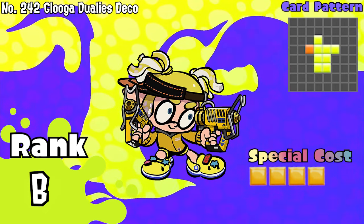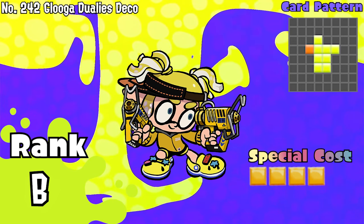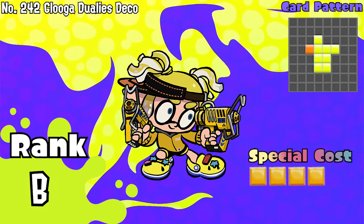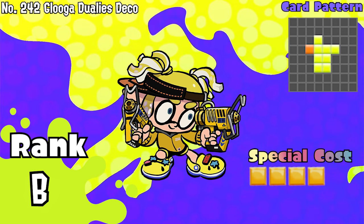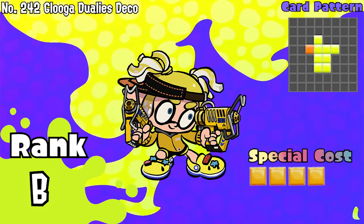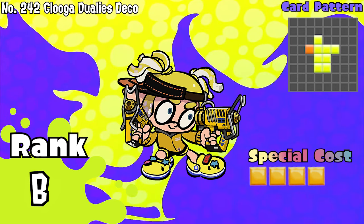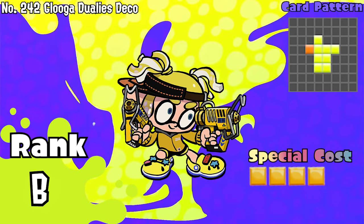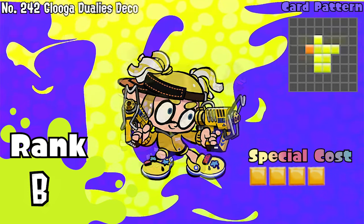Number 242, Galagas Duelies Deco. Like the Nautilus and its merit cousin, it's once again rarer to have in the meta, but it's best to form it through like a Sloshing Machine, as long as you know where to place it around corner walls. Not so well better than a Hull of Oils combining with an Octostomp, but more base combo potential nonetheless. B tier.